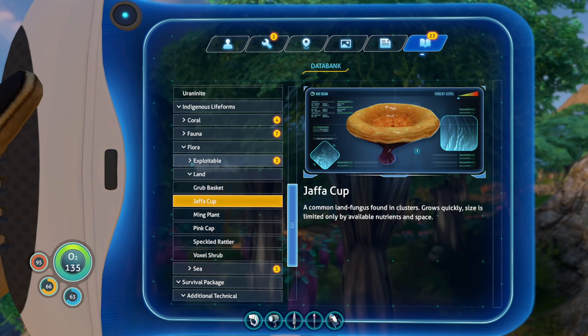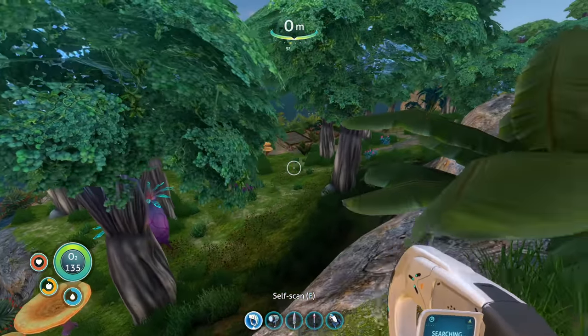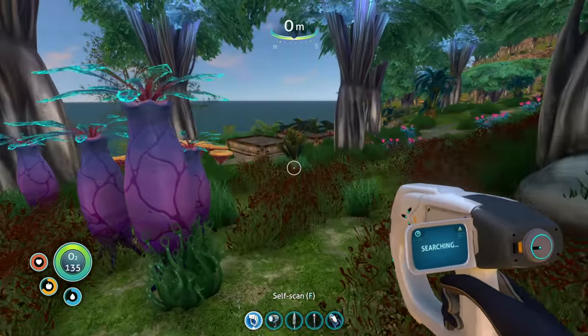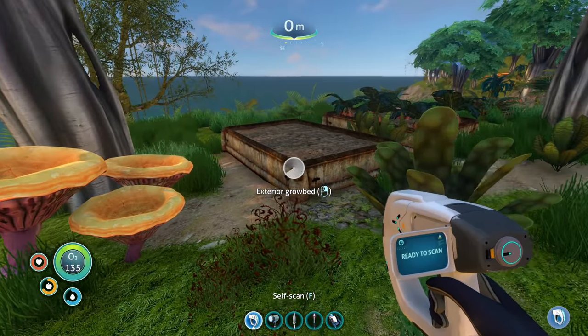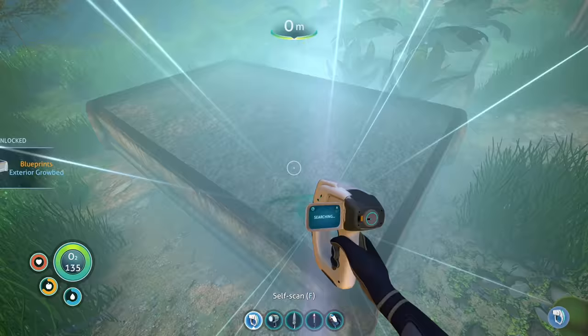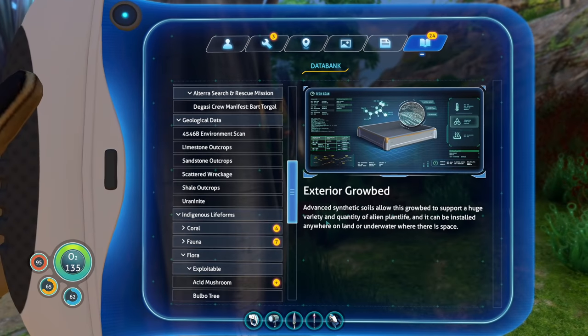It's not underexploitable, it's not important. What is that stuff? Exterior grow bed. Advanced synthetic soils allow this grow bed to support a huge variety and quantity of alien plant life. And it can be installed anywhere on land or underwater where there is space. An even better place for me to grow my stuff.